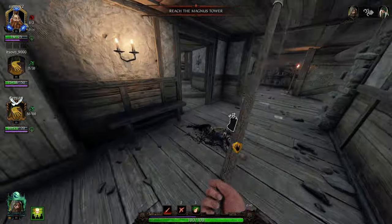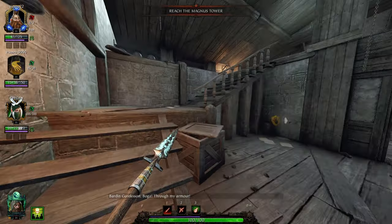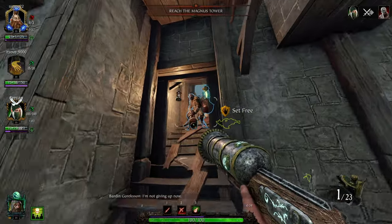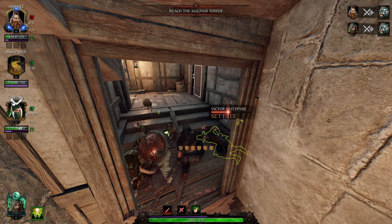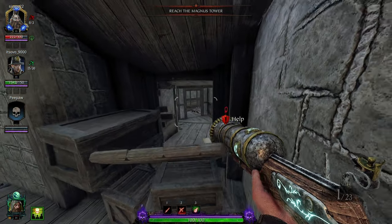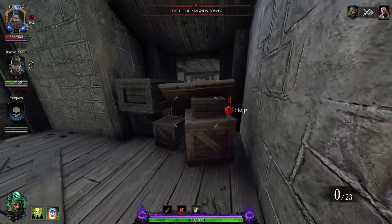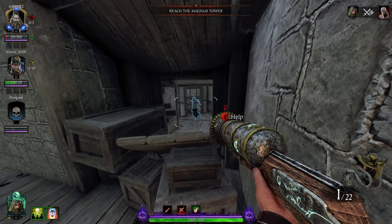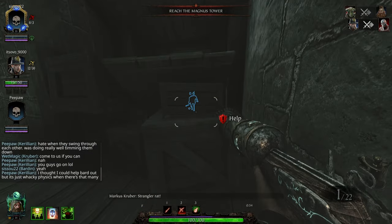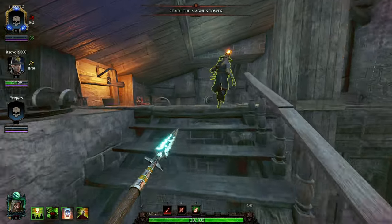Since I'm using the Tuskgor Spear, I want as much stamina as I can possibly get. More stamina allows you to have more defense and more offense — it's pretty much the ultimate for the Tuskgor Spear because the push attack is just the money move. It's the temp health maker, it's the horde clear, it's the Chaos Warrior stacker. It's just really good, so you want as much stamina as you can get. That's why I run extra stamina and Natural Bond.